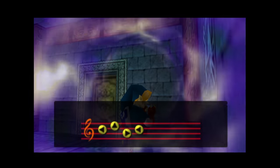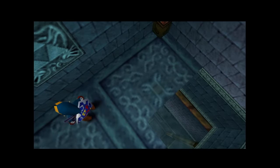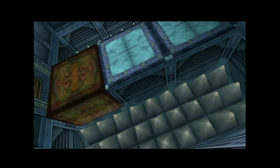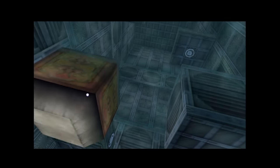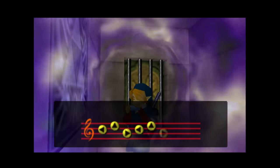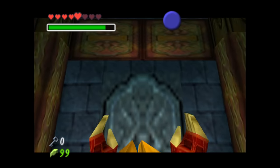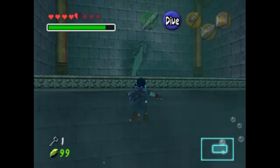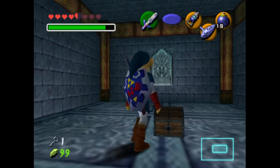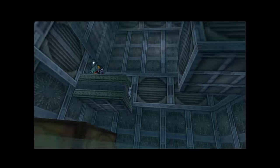Another annoying part is raising and lowering the water in the dungeon. This has to be done in three specific locations for each level of water you want to raise. On top of understanding which water level you need for a particular puzzle, you need to remember where each area is to change that level. You also need to play Zelda's Lullaby to initiate the water change, requiring another item equip and a small cutscene each time. Lastly, two small keys were very easy to miss — one requiring you to return to the bottom floor at mid water level and bomb a cracked wall, and another in a small area beneath the central pillar that's extremely easy to overlook.